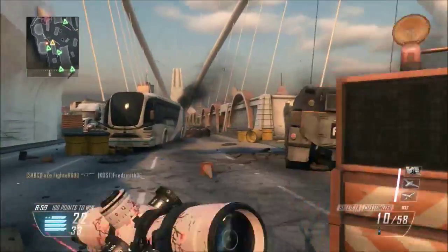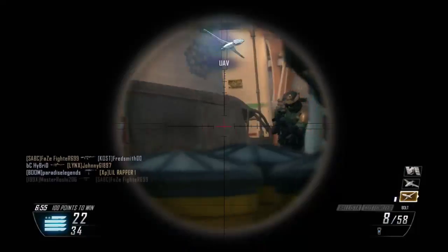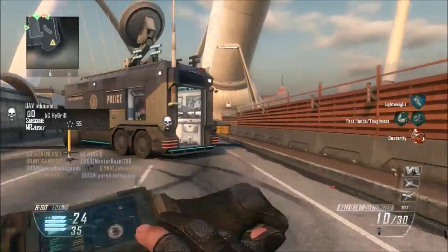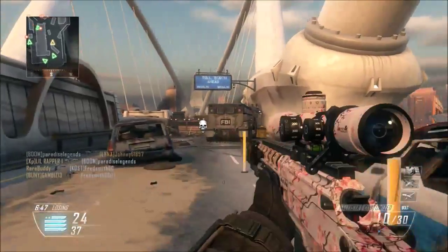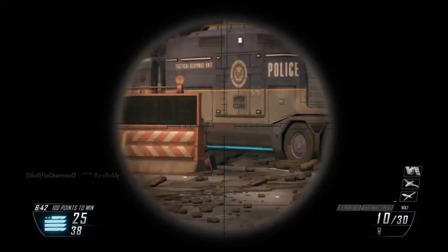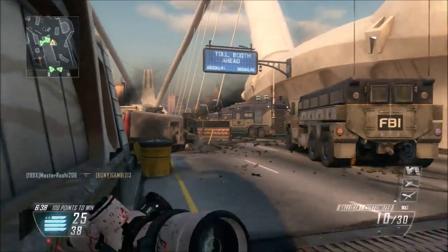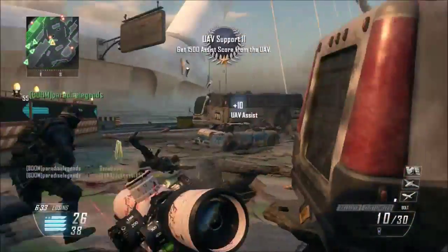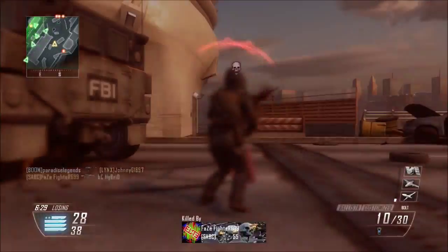The third thing you really need to know is the map. You have to know the map really well. Whatever map you're playing, I suggest you grind that map, learn the spawns, and learn everything about it — so you know where people are commonly at, so you know where to kill them. Use all these key ingredients into sniping them and hitting clips. You need to learn the map so you know where they are, and you'll get a lot more kills and better gameplays this way.